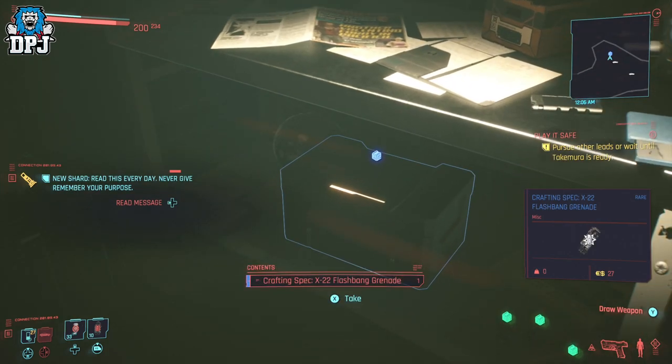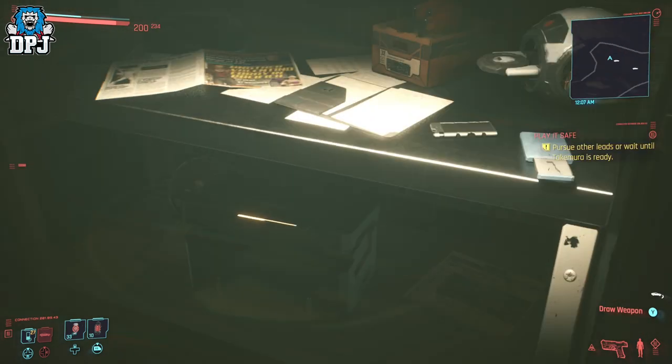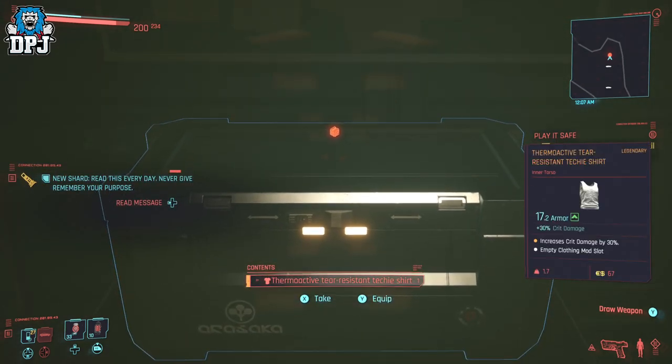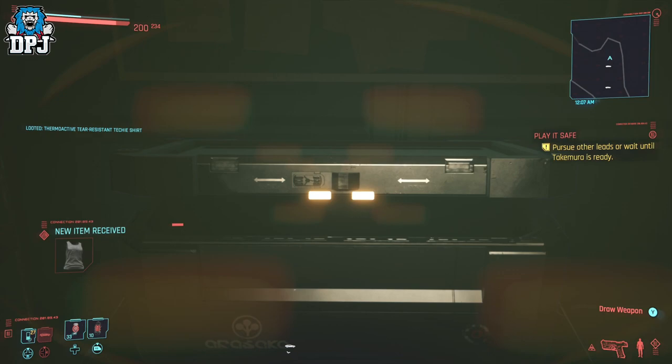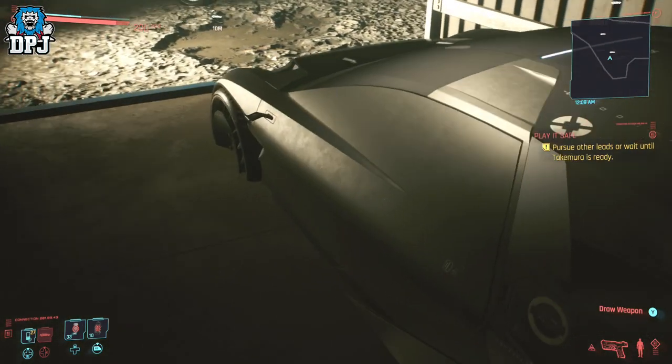You can also stash items in this car, so you can use it as a bank, which is amazing. A few more specs: it weighs just over 3,500 pounds, has an all-wheel drive system, and produces 1,660 brake horsepower.